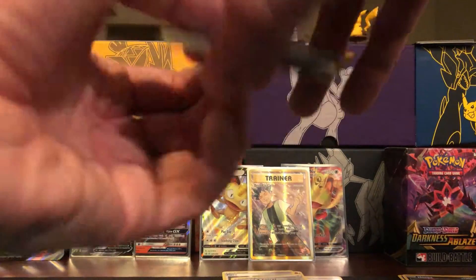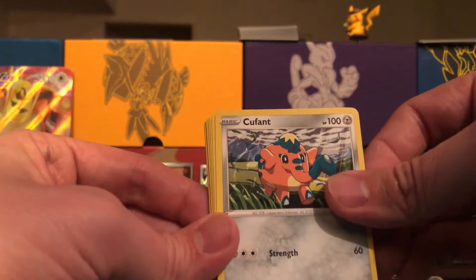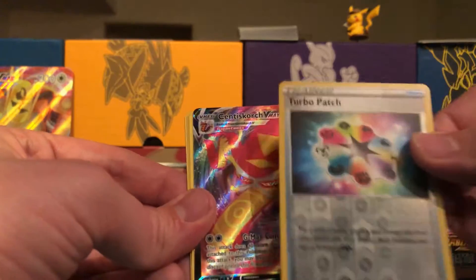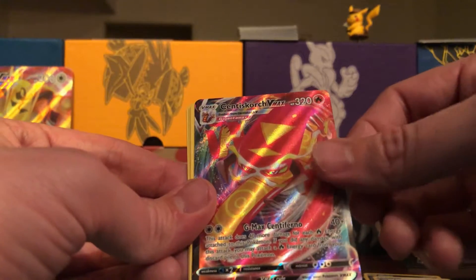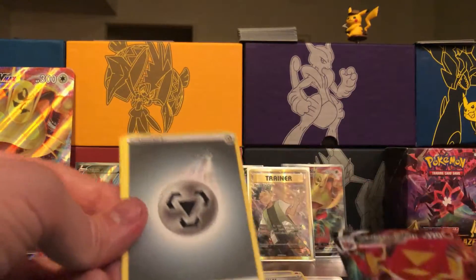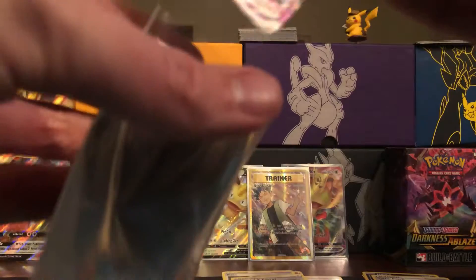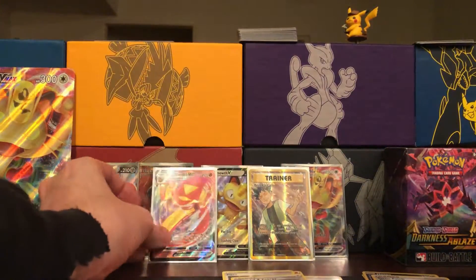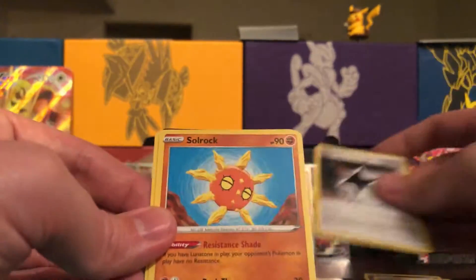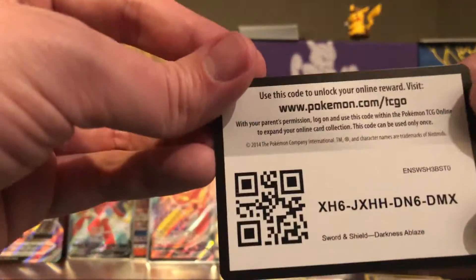Okay, what will we have? Wishiwashi, Cufant, Cufant, Finsear, Muray, turbo patch, reverse holo — and nice! Cinderace VMAX! You need a sleeve. Stay a while and listen — you need a sleeve. Right back there you go. Rounding it out with a metal energy, powerful energy, Solrock, Stunfisk, and the code card.